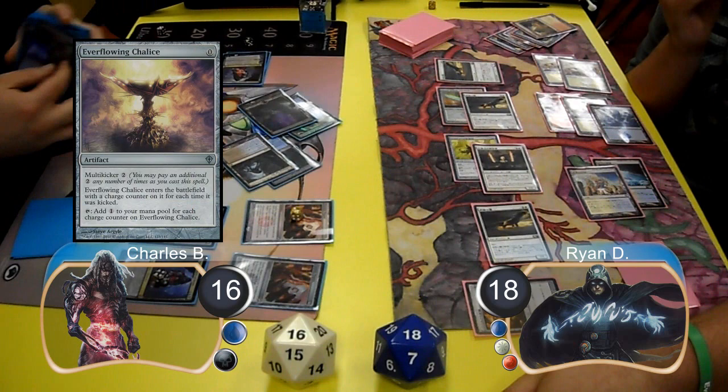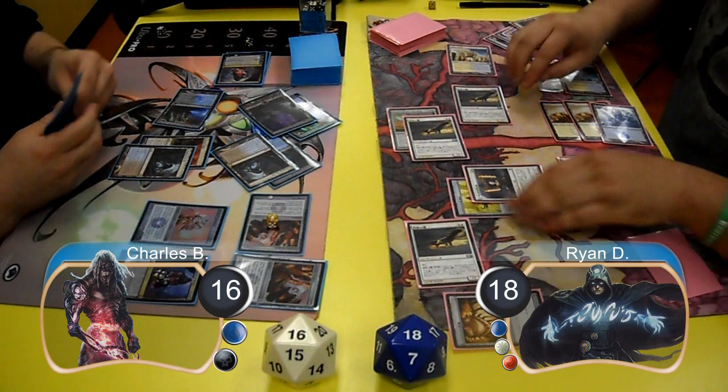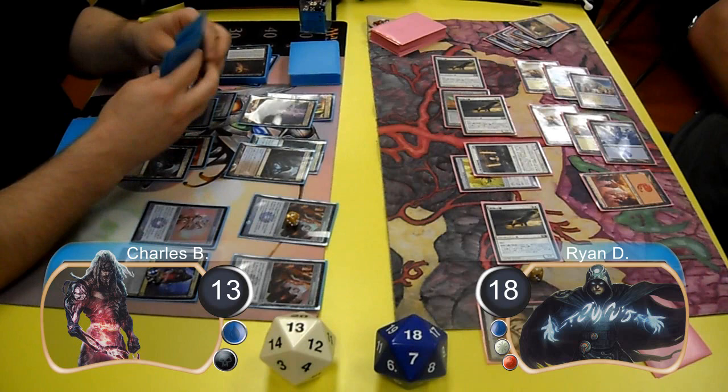Charles then resolved a second Tezzeret and used him to find an Everflowing Chalice. Ryan animated his Colonnade again, but pre-combat Charles tapped it down with the Tumble Magnet. Ryan then attacked Charles with his Hawk with the sword equipped and sent his other two Hawks at the Tezzeret, taking it down to one loyalty. Then Charles took three damage going down to 13, milled 10 cards off the top of his library, and Ryan got a 2/2 Wolf token.